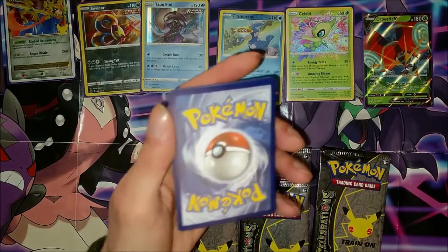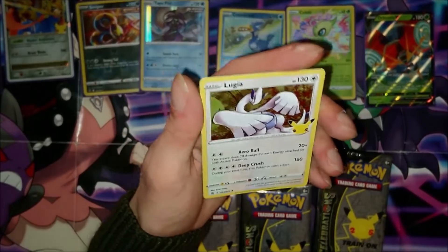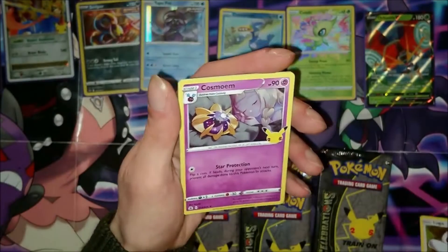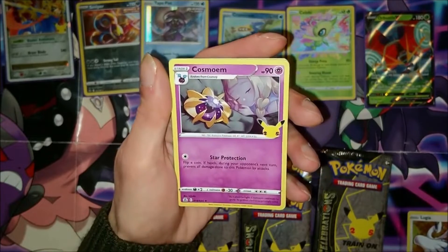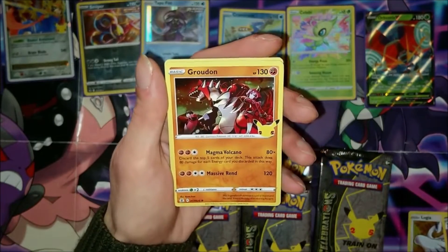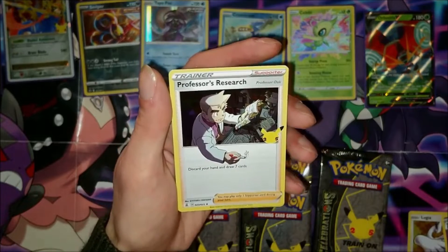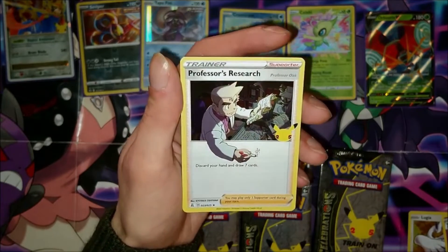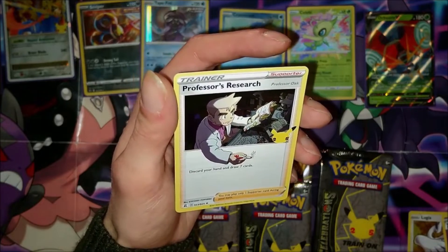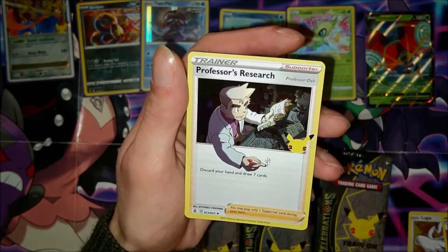I'll have to sort out my camera — there we go. Straight into what appears to be a shiny Lugia! Then we've got what looks like a shiny Cosmog, then a Groudon. And our first trainer card is a Professor's Research — I really like the art on that, the way his arm comes out of the art border.